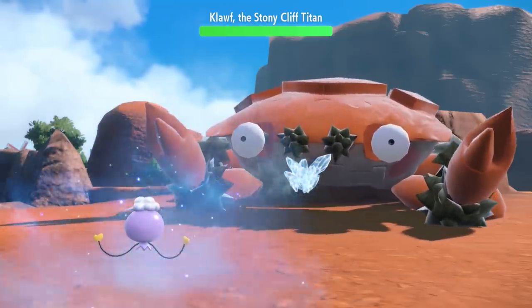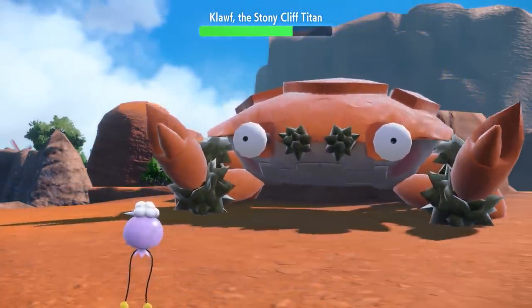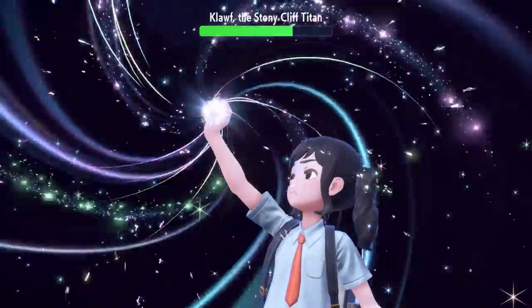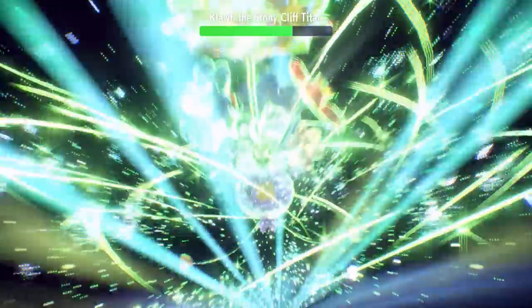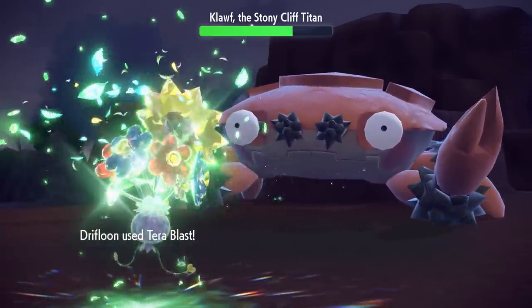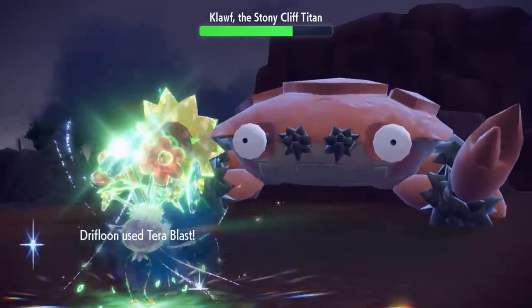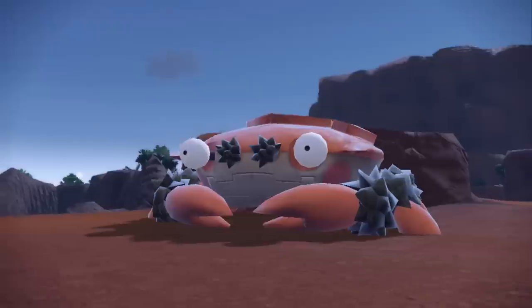Right off the bat, there's Icy Wind — the move our Trainer taught Drifloon earlier. Icy Wind lowered the Titan Klawf's speed stat. Drifloon Terastalized to become a Grass-type. This is Terra Blast, a new move that changes type to match the user's Tera-type when the user is Terastalized. It ought to be handy for a Pokémon with a Tera-type different from its regular types.